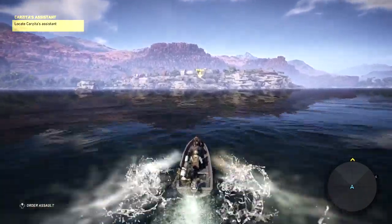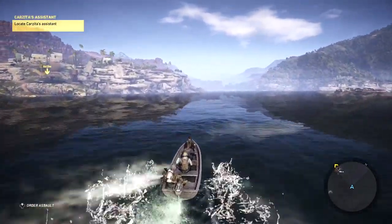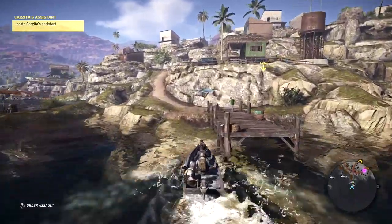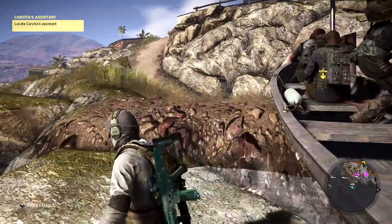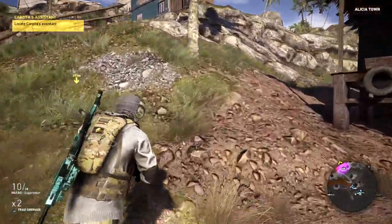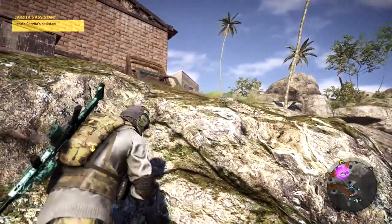We are approaching the coast here for Alicia Town. The mission is locate Karzita's assistant. We can come aground here — there's actually a pier. Ease off, slam the brake. We're ashore — excellent. We've got some hostiles in the area, a bit of purple on the map. We're going to take a look at that and take the unconventional route up this way, like the little mountain goat that we are.